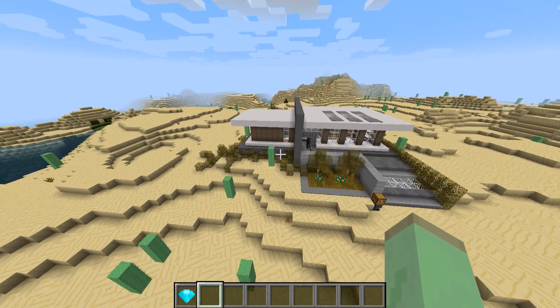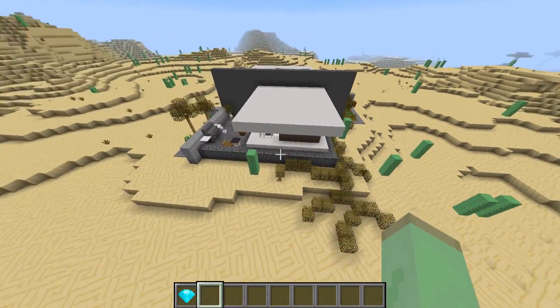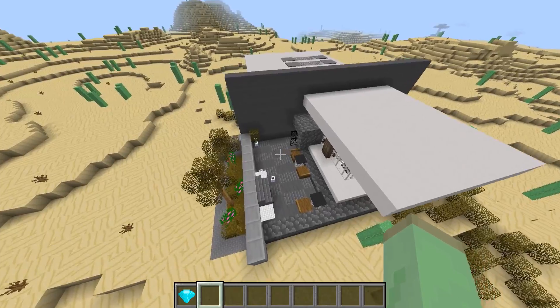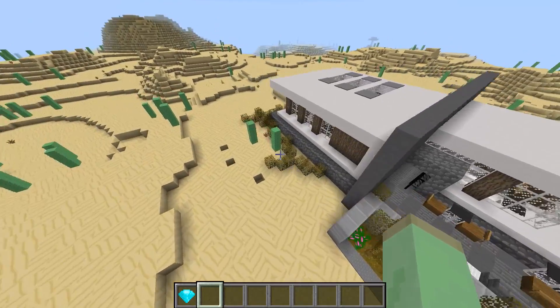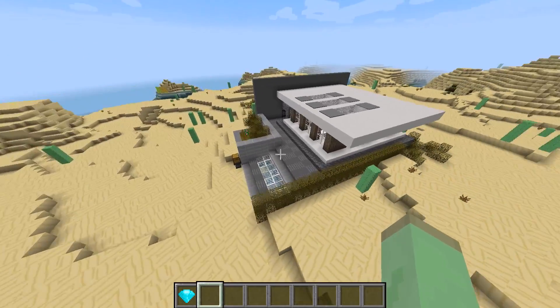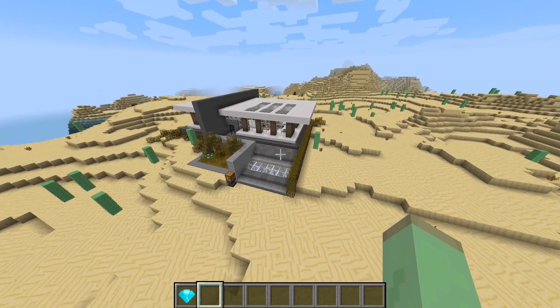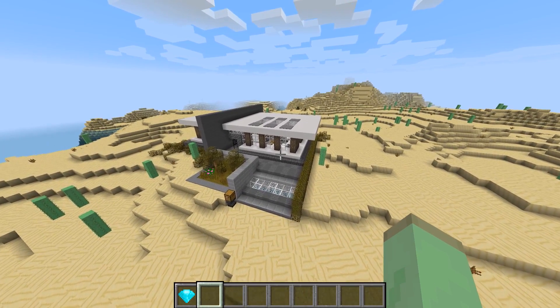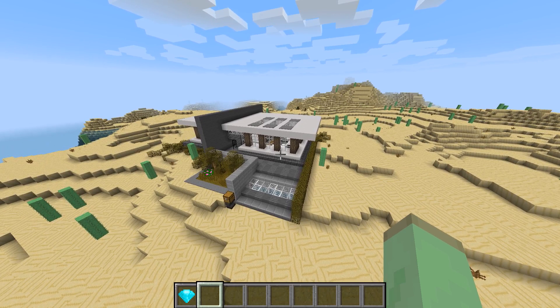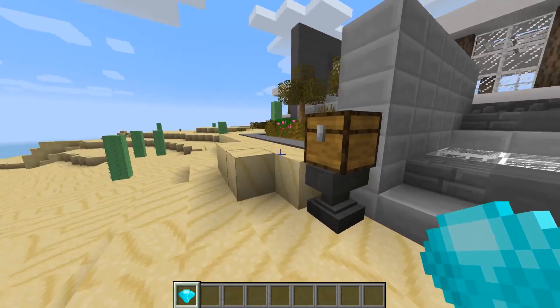It looks really very nice here with this house. There is no swimming pool in this house — you know why? Because this is a desert and the water gets dried up, so we just thought of not putting up a swimming pool. Thanks to the map maker X Roach, a wonderful guy — I'll be leaving his link in the comment section down below. Please check out his other houses, he is really amazing.